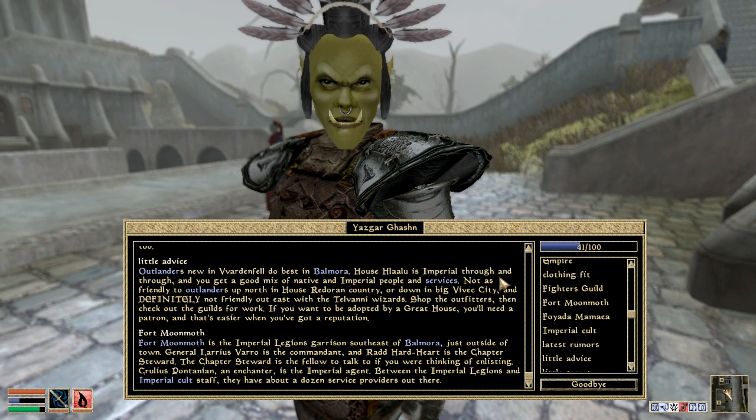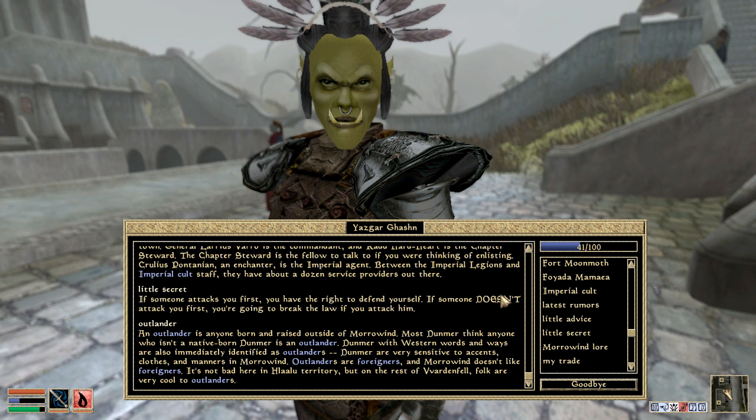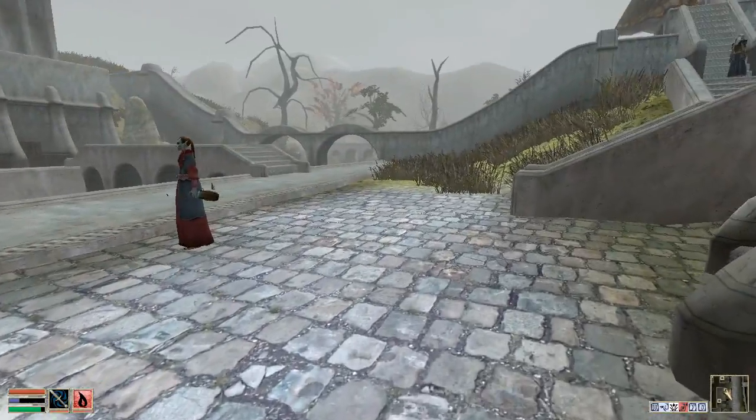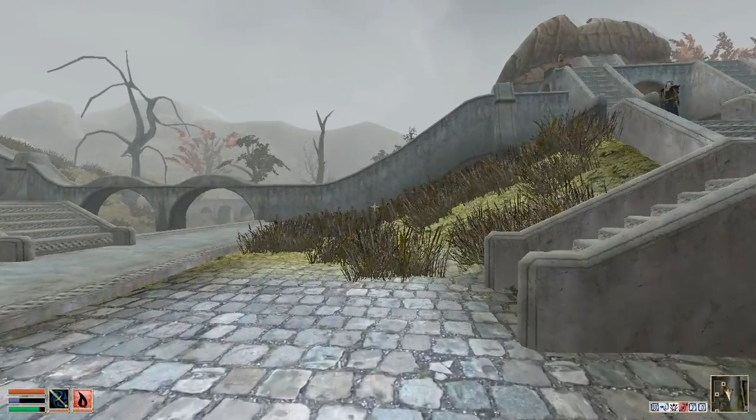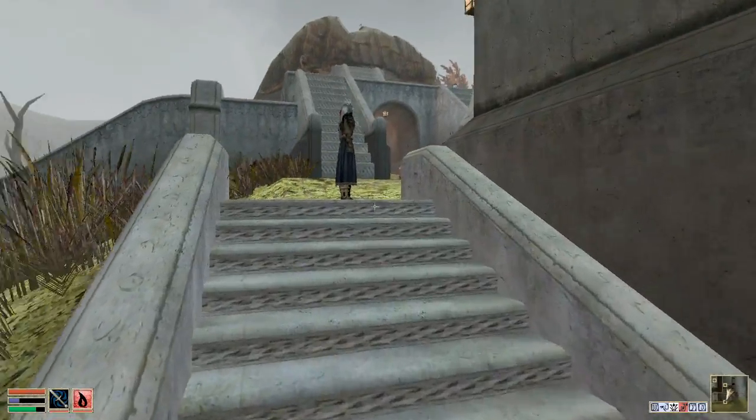Oh, no way. Crullius — an Enchanter — is the Imperial Agent, between the Imperial Legions and the Imperial Cult staff. There's about a dozen service providers out there. So they might have some spells and stuff. Let's see if we can get anything out from the fort — might be able to find some more interesting spells.